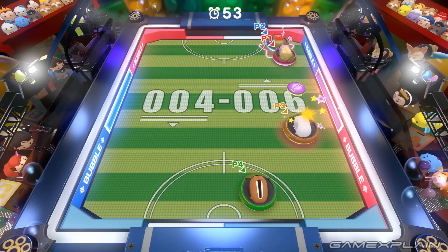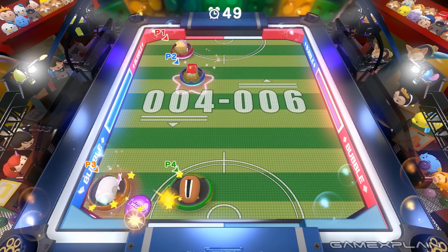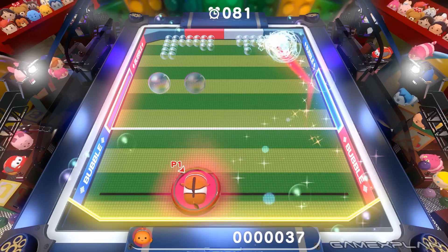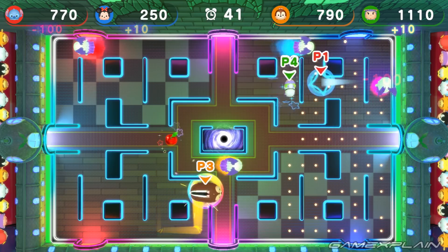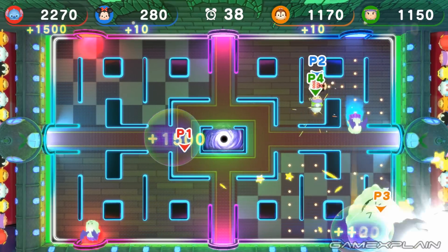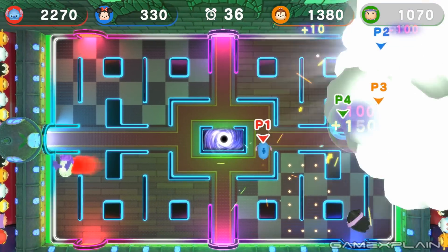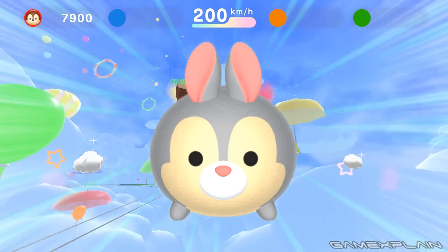Each minigame has both a cooperative and a competitive variant, which can really shake things up. For instance, the air hockey game has a standard game of air hockey, and the co-op version has you working together to pop bubbles. Some minigames are definitely going to remind you of other games — Simchase is flat-out Pac-Man and it's not even subtle, whereas Eggpack Coaster is like a less terrifying Thumper, which is fitting as you can play as Thumper.